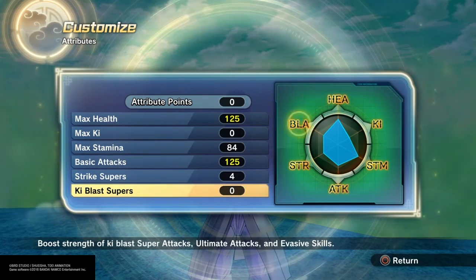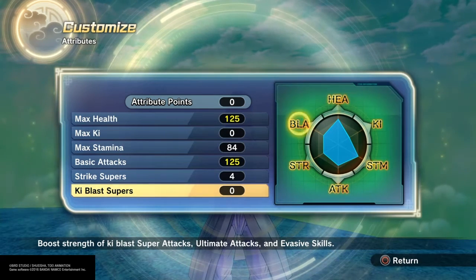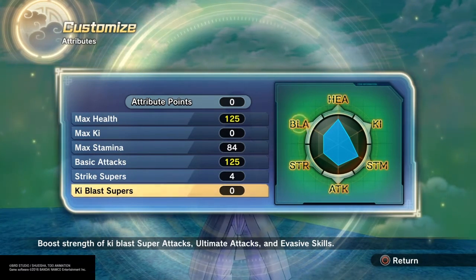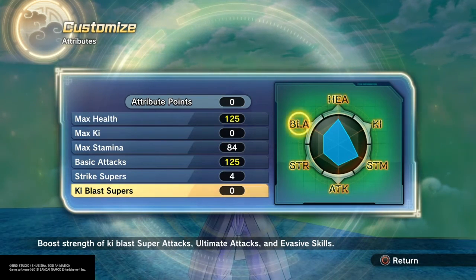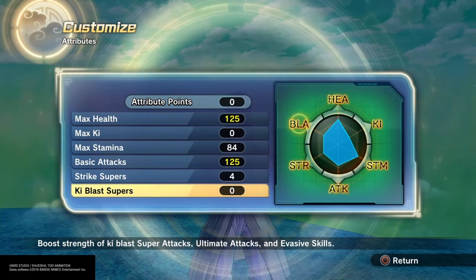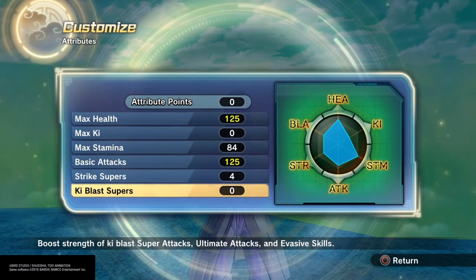For Strike Supers, I put 4 points because I had leftover points. And plus, those are the moves I normally use anyway, so I was just like, forget it, let me put it into this. For Ki Blast Supers, I don't really use them. I prefer Strike Supers, to be very honest, since they're way easier to connect than Ki Blast Supers. So yeah, that's that.